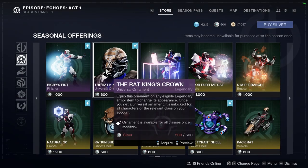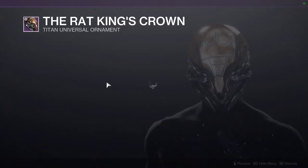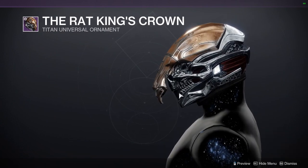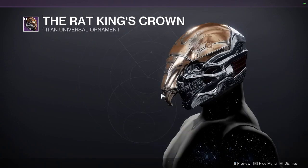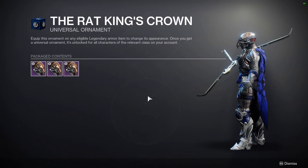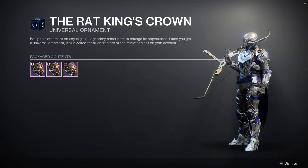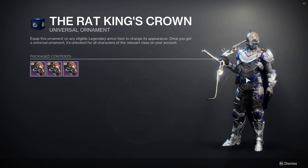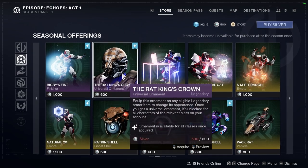The Rat King's Crown is an ornament available for all classes, which is kind of wild. From the side it looks amazing, but from the front it looks a little goofy. It also takes your coat off, which is a plus for some people. I can definitely see people using this for Halloween-themed sets, and I'll probably pick it up because it being for all classes is really cool.